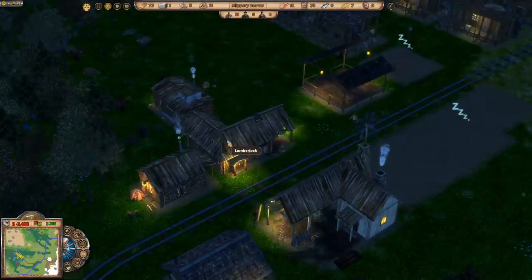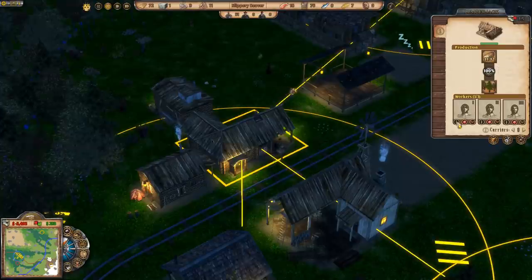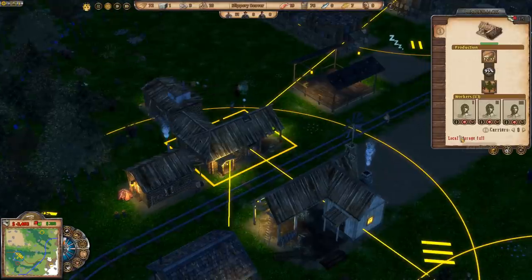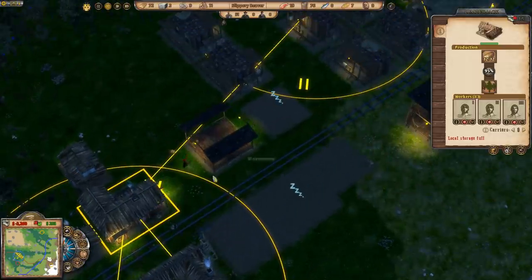One thing we should talk about is carriers. Our lumberjack over here — local storage is full. Once you get local storage full, they stop producing until it gets emptied. The laborers just do whatever, and we've got 16 at the moment.